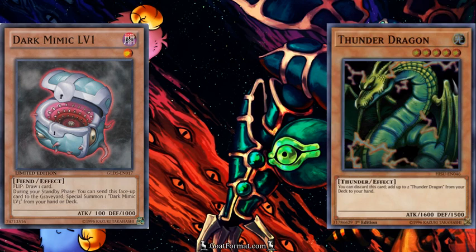The decks where you're going to want to play Dark Mimic Level 1 over Magical Merchant are any decks running Thunder Dragon. Magical Merchant is great because it's a Light monster, so if you're playing Thunder Dragon your Light monsters are pretty much covered. The other issue is that playing Magical Merchant and Thunder Dragon in the same deck could lead to milling a Thunder Dragon off Magical Merchant's effect, and then when you draw the other Thunder Dragon you'll only be able to add one copy to your hand instead of two — kind of defeating the purpose of playing Thunder Dragon at all.